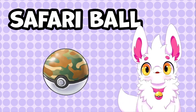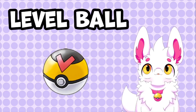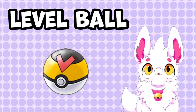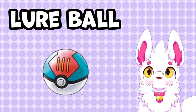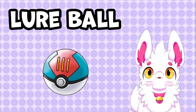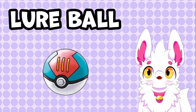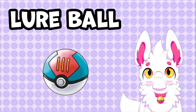Moving on to Generation 2. Here we have the Level Ball. As the name implies, it is more likely to catch a Pokemon if your Pokemon's level is higher than that of the wild Pokemon. Next, the Lure Ball is a ball which has a higher catch rate when used in a fishing encounter. Its catch rate modifier started at 3 in Generation 2, was then raised to 5 in Sun and Moon, and then lowered to 4 in Sword and Shield.